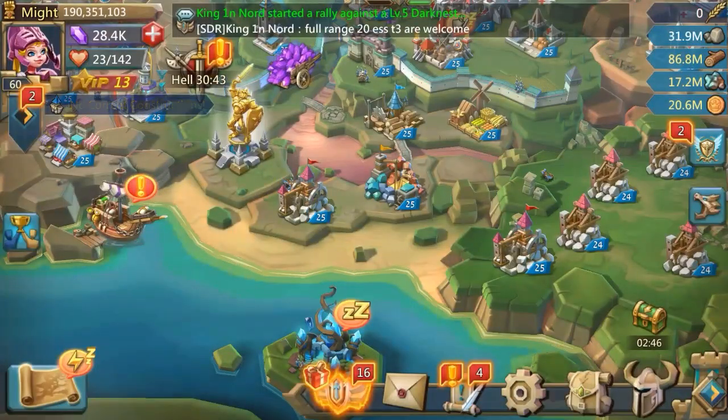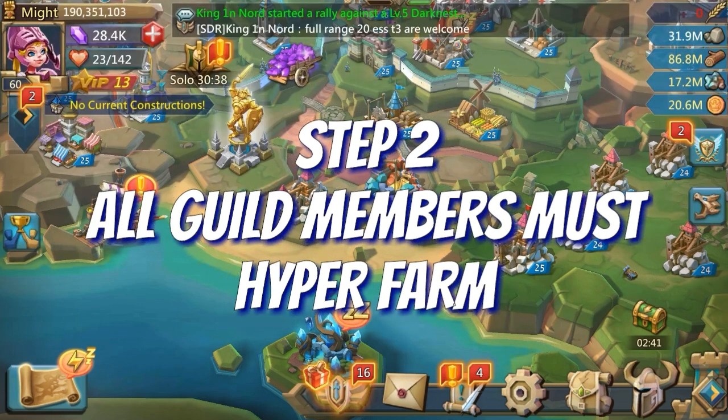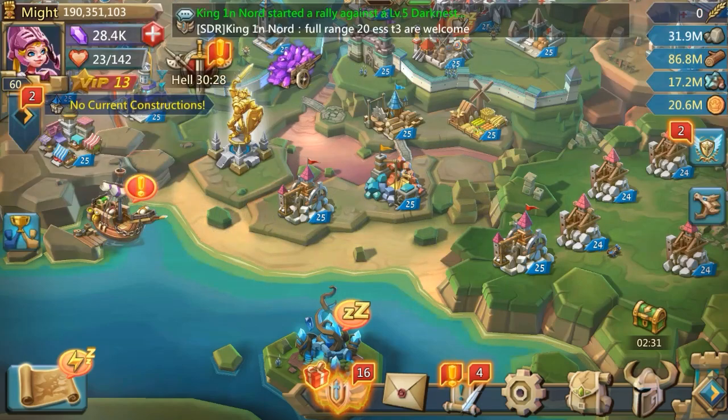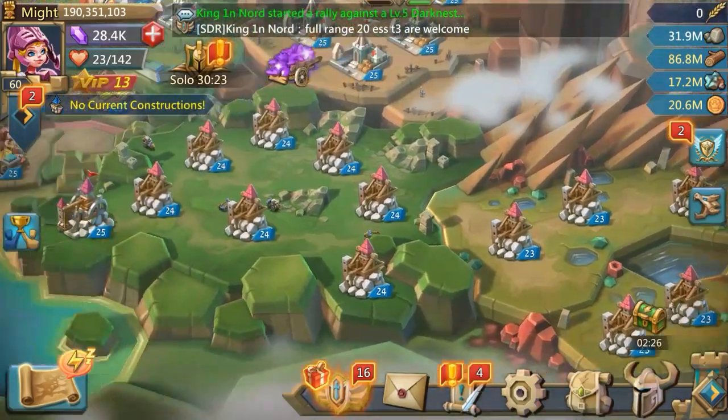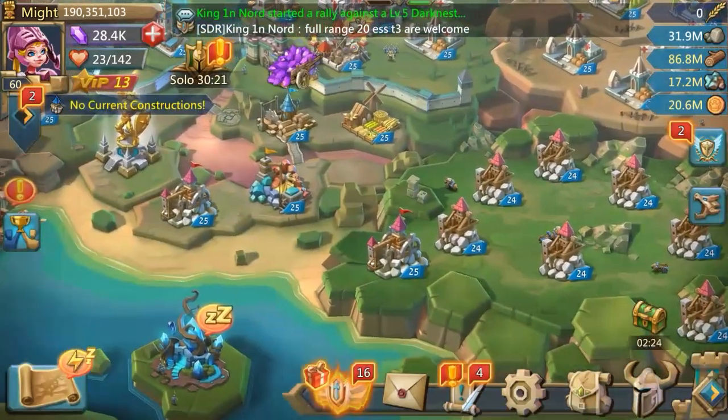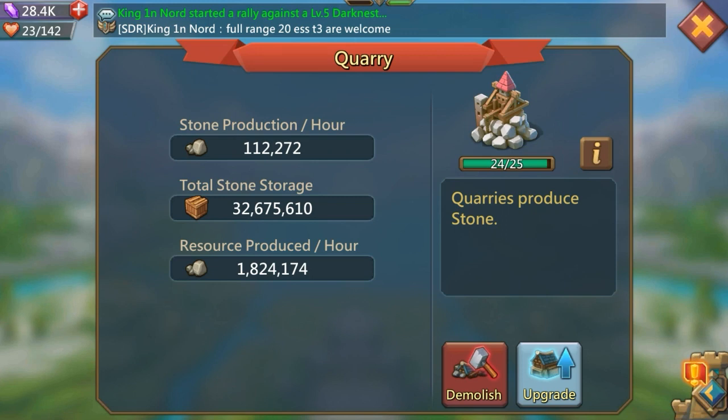The next thing you need to do is make sure that everybody is hyper farming. If you're experienced at Lords Mobile, you'll know exactly what that is. Hyper farming is when everybody in your guild produces one type of RSS. As you can see, I'm setting up my main account to produce stone — I'm producing 1.8 million stone per hour, and 32.6 million is what I can hold at any given time. That's faster than what you can gather.